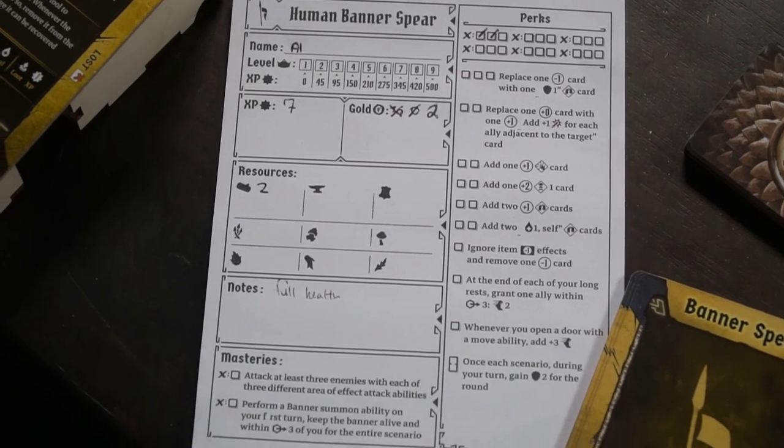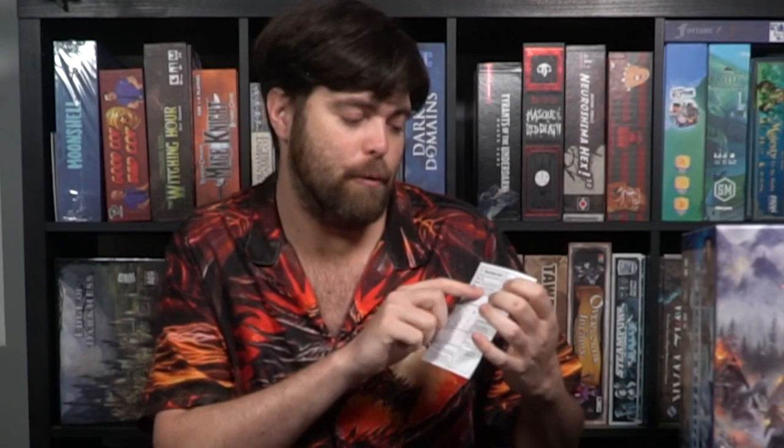Your character sheet has your name, level, experience tied to your level, how much gold you have, your resources, notes, and masteries. Masteries are things you can complete through scenarios, and when you do, you gain perks. You can also gain perks another way: at the beginning of a scenario, you receive a card and choose an objective to try and meet while accomplishing the main scenario goal.